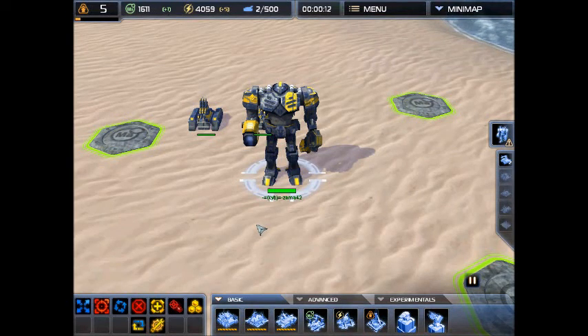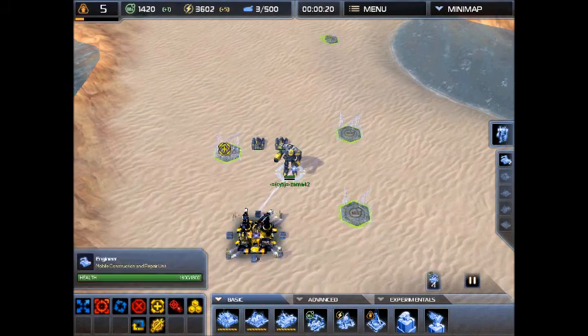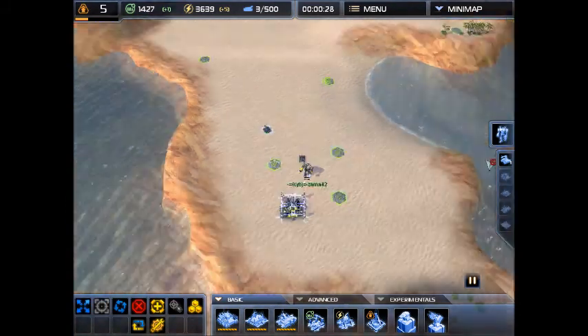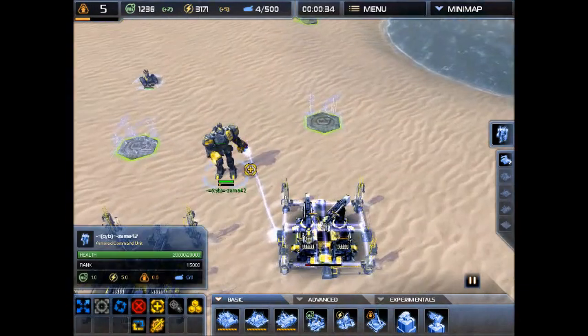Hey guys, it's Zama again, and today we're going to be taking a look at strategies for Supreme Commander 2. In these episodes, I'm going to be showing some of my personal favorite strategies for each of the factions. Today we're going to be taking a look at turtling for the UEF.